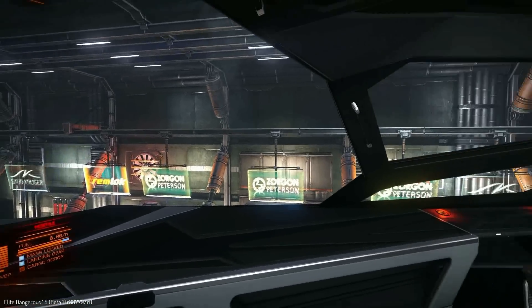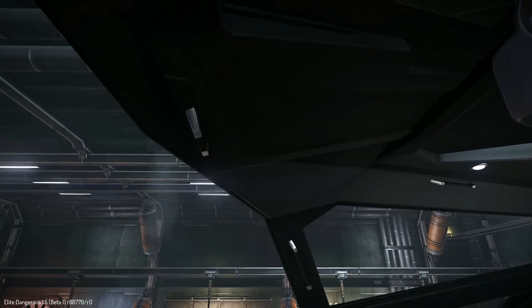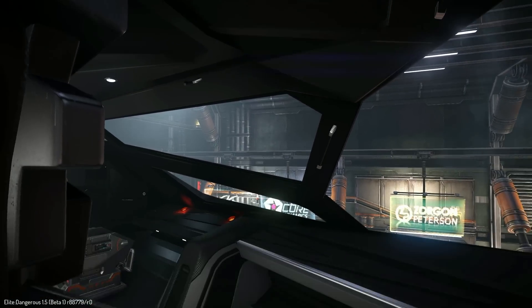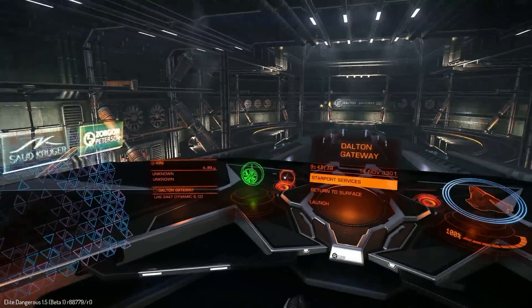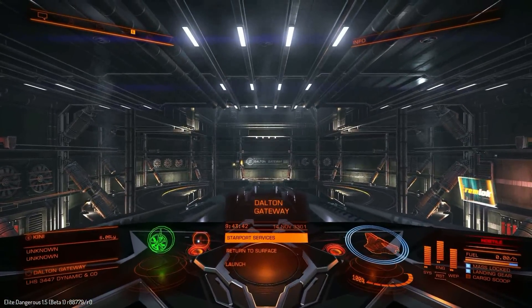I just really can't get over how awesome this ship looks. And those of you that were annoyed with the Anaconda having exposed wires around — worry not. There are going to be no issues with that whatsoever. This ship is fully, fully fitted out, decked out and fully finished. That is awesome. The pride of the Core Dynamics line.